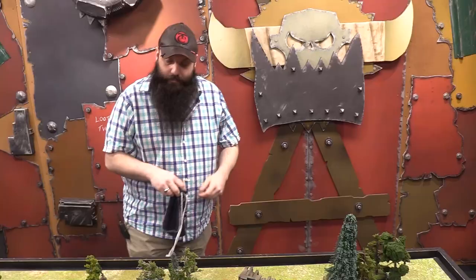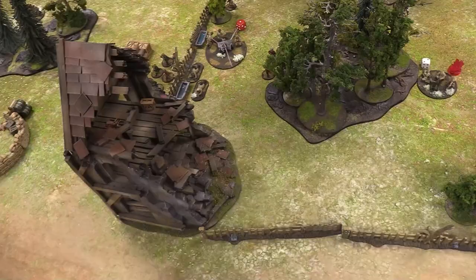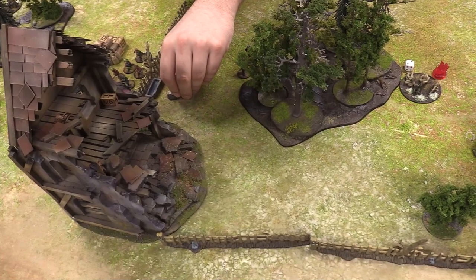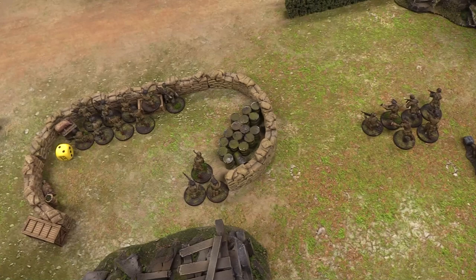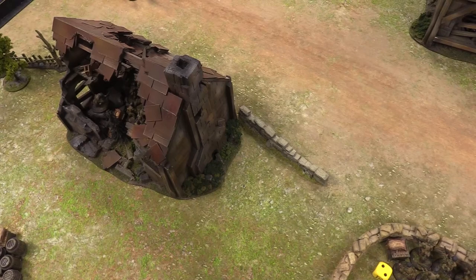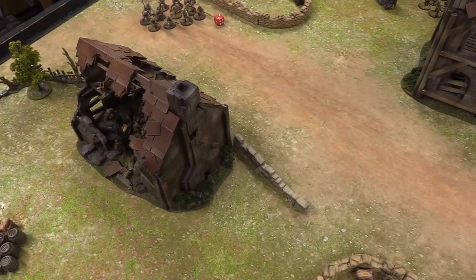Soviet die drawn. Josh's sniper advances into a building — first floor — and takes a pot shot at the German squad inside the building. Snipers ignore the target's modifiers but still take their own penalties such as the moved-and-shoot penalty. Looking for a four to hit — it's a miss.